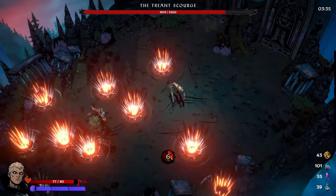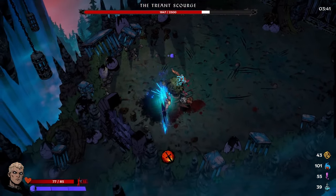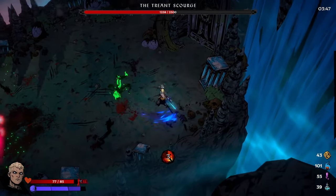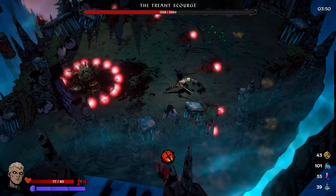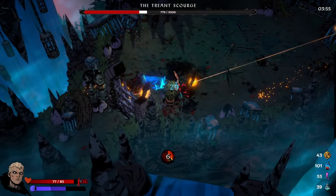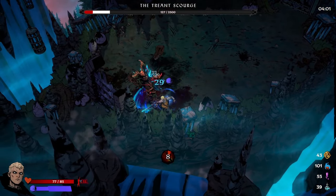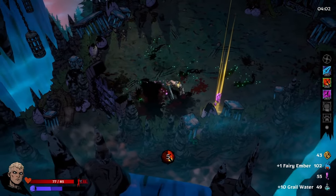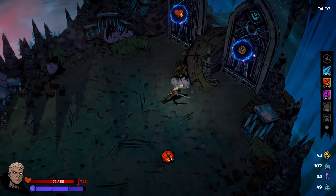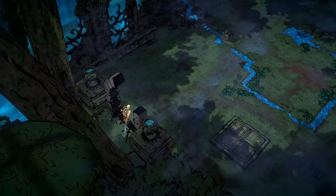We've got a mini-boss here. Dodge the attack - you can dash right through them. I've fought this boss a few times so I'm very aware of the move set already. Watch out for the lasers. We got out of it - not bad. We got some crystal shards, another meta currency, and we can take the heal or the money.